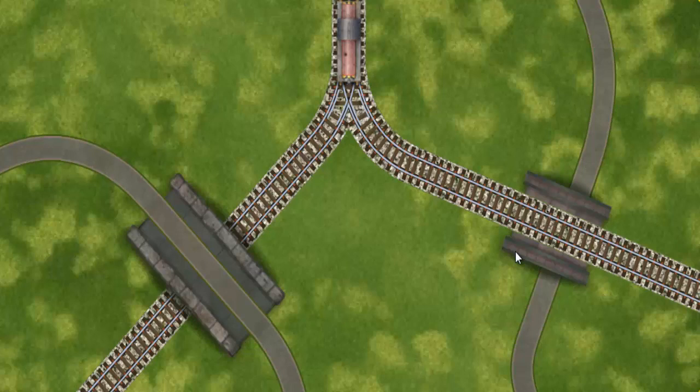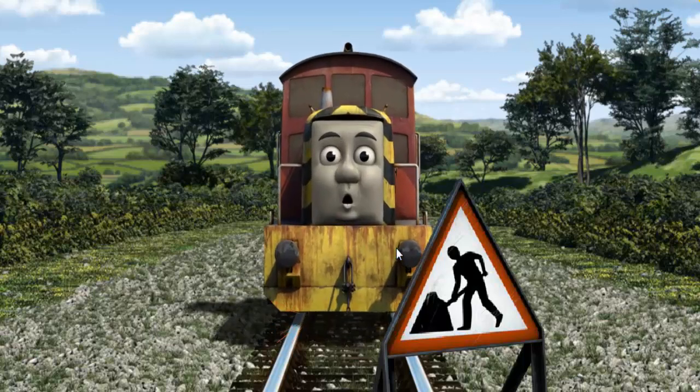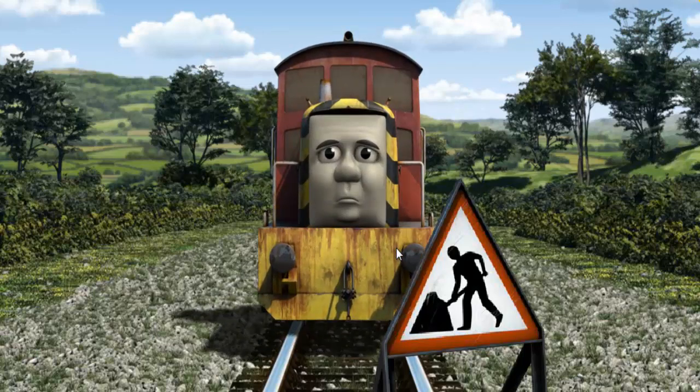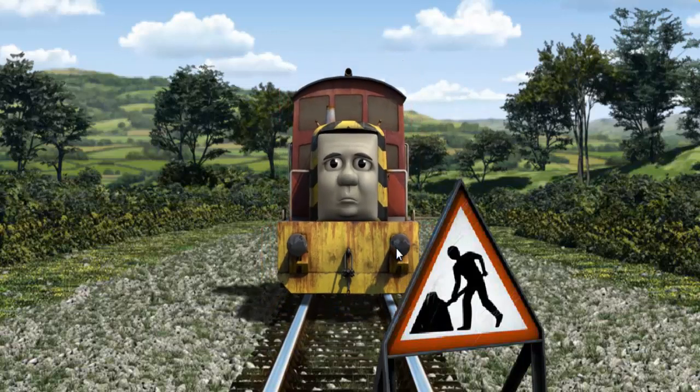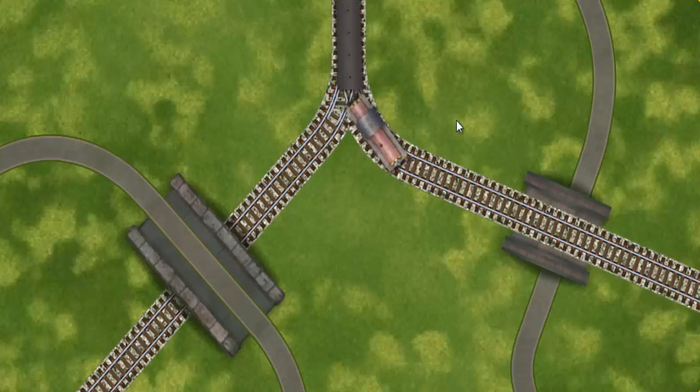Find the track that goes over the shortest bridge. Salty was on the wrong track. He would have to go another way. Find the track that goes over the shortest bridge.